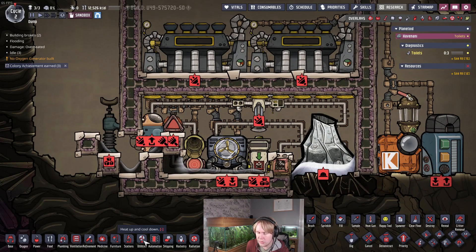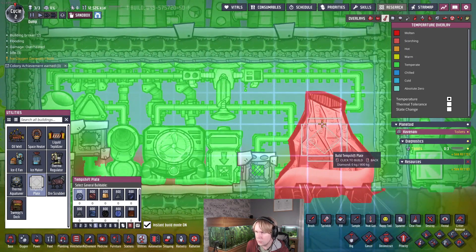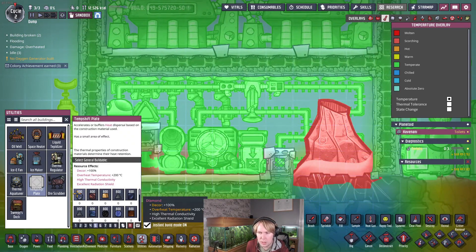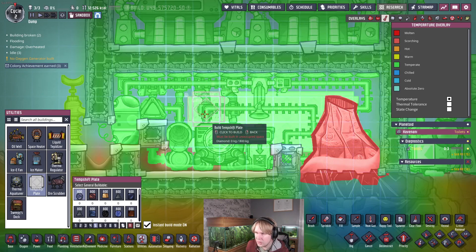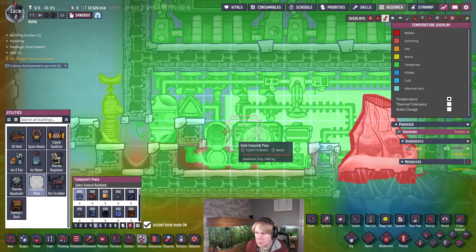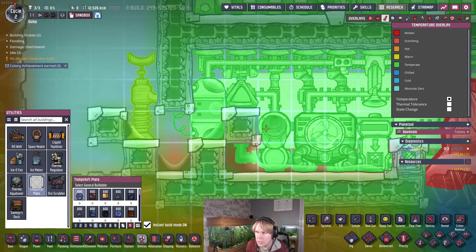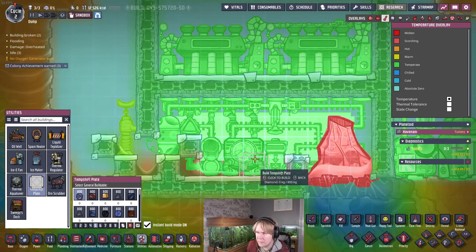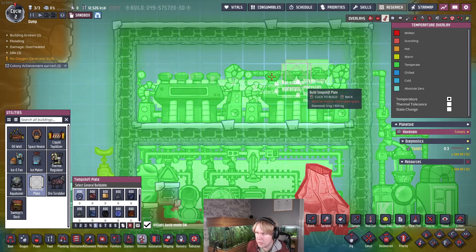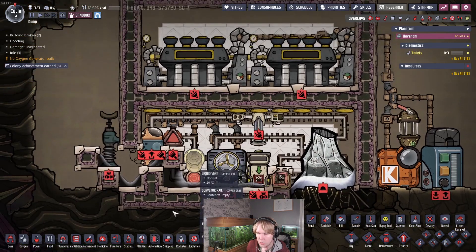We're also going to put in some temp shift plates. You can make these out of anything that won't melt — I'd recommend diamond, which you can find pretty easily in the oil biome. We'll put them on the tiles around here, not overlapping the insulated tiles. We'll put some near the insulated tiles and up near the steam turbines to help cool them. The important part is that they're not conducting heat with the liquid in the pipe.